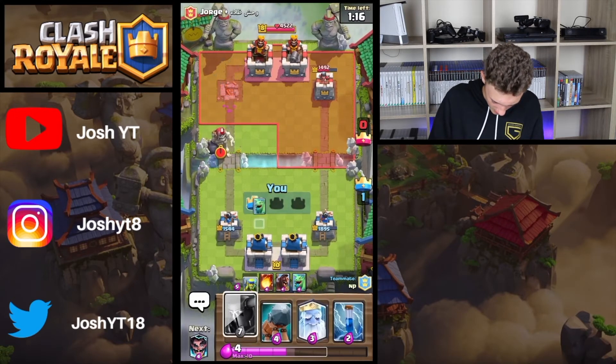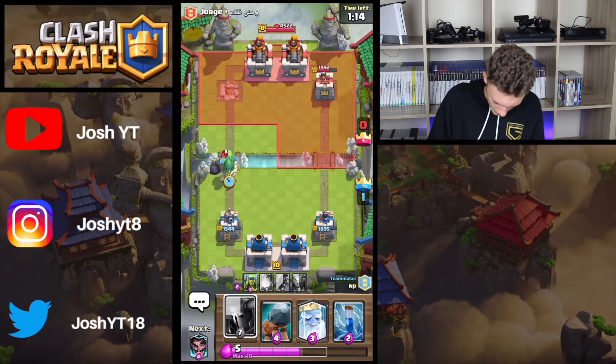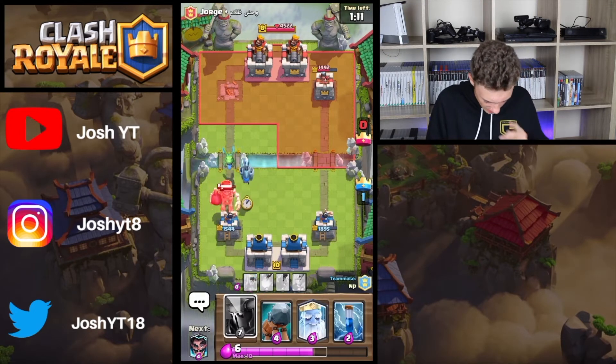I would drop my Packer right now, but I'll just kind of let that tower die to save elixir.